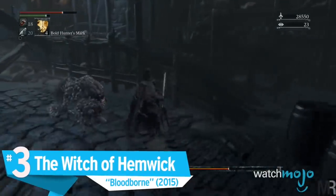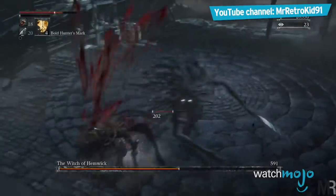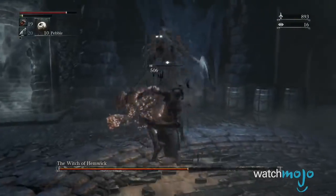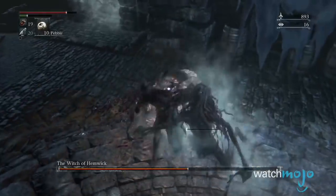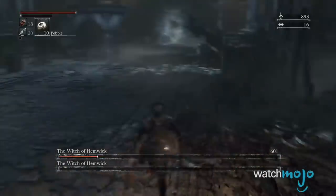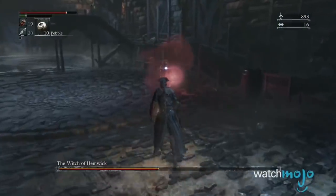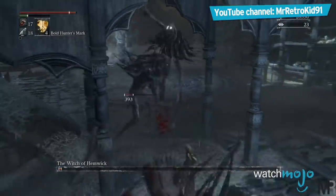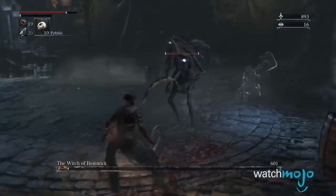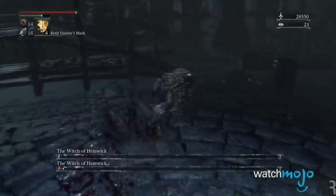Number 3: The Witch of Hemwick, Bloodborne. The Witch of Hemwick is pretty gross — she's a withered, wrinkly old lady thing, and she collects eyeballs which she pastes into her robe. It's too bad her prowess doesn't match her appearance. The Witch is an incredibly easy boss, and arguably Bloodborne's simplest. Finding the invisible Witch is not an issue, as she emits a bright red glow. You can also pretty easily avoid the Stalkers and just focus on her. On top of that, she is stunningly easy to backstab and visceral attack, which deals extremely high amounts of damage. She's a withered old lady, and unfortunately she fights like one.